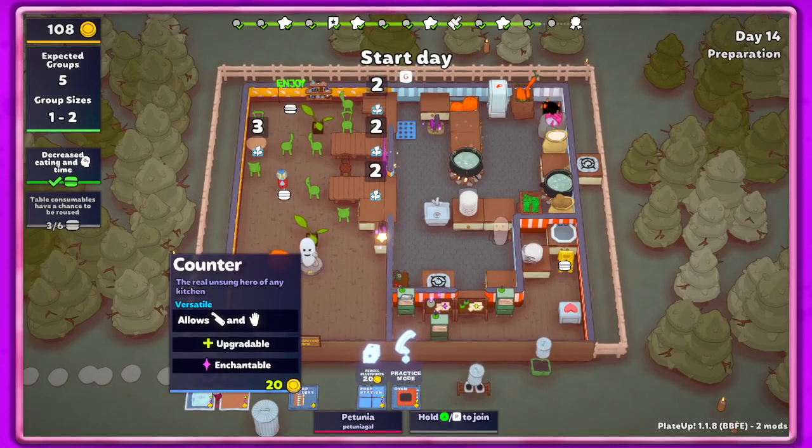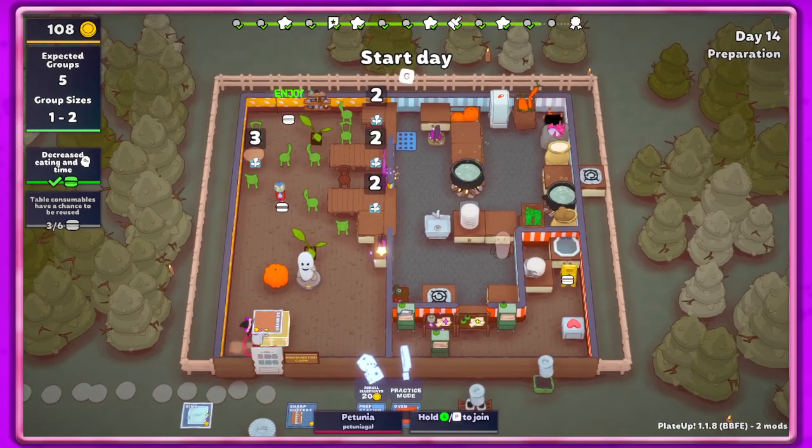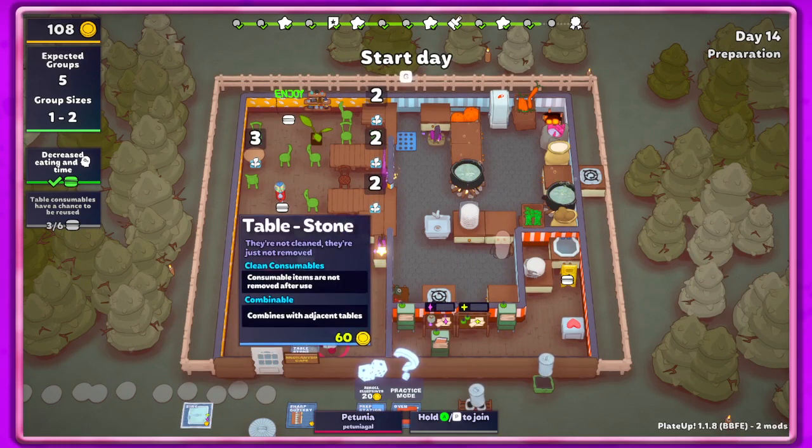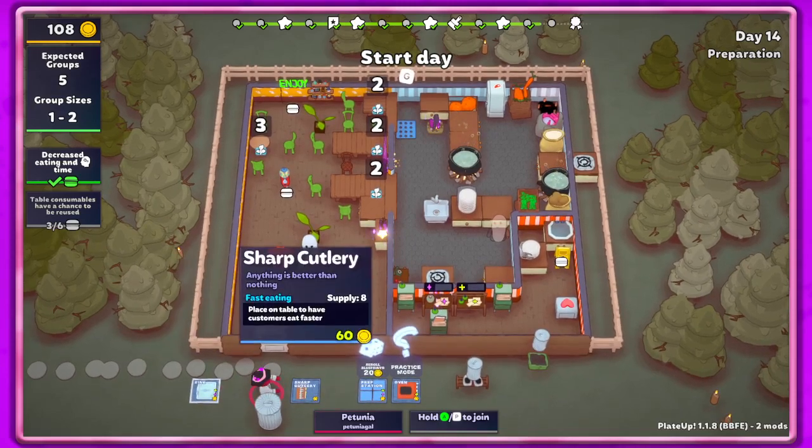I don't think there's any other things we can get from a counter — I mean, there could be, I guess I'll get it and we'll see. I don't think I want this; consumable items aren't removed after use, which I don't ever use consumable items. We could get sharp cutlery — place on table to have customers eat faster — but we'd have to place them on all the tables.